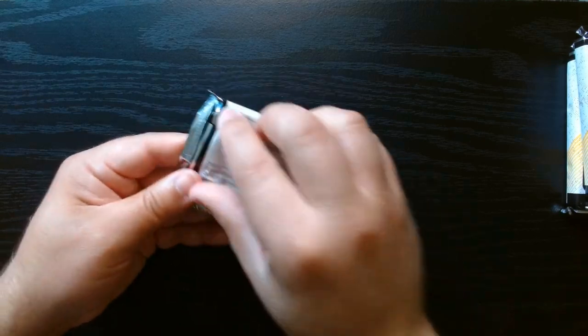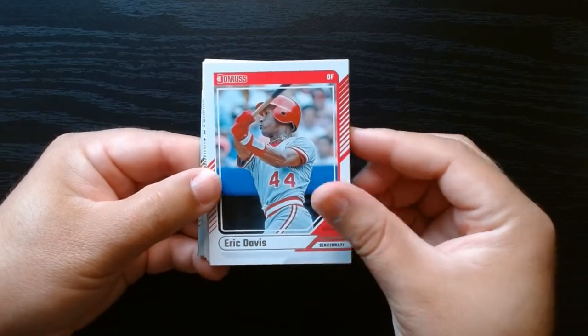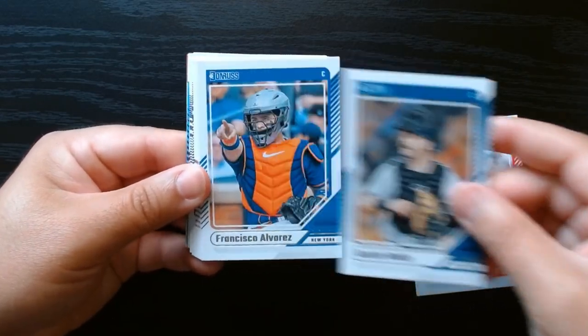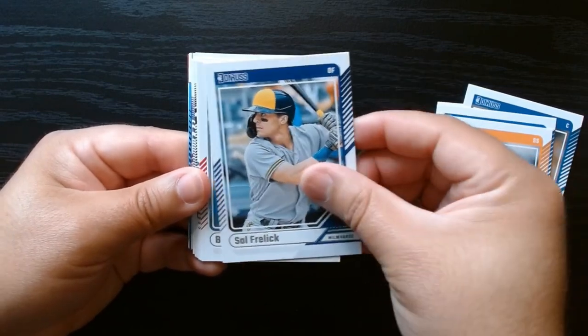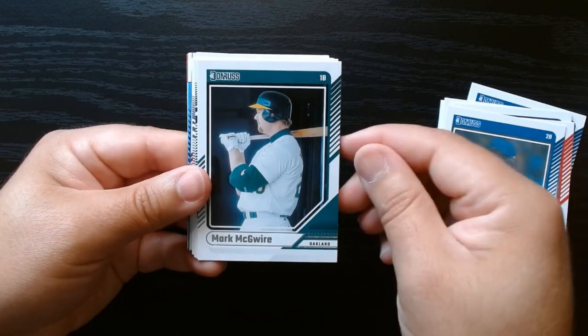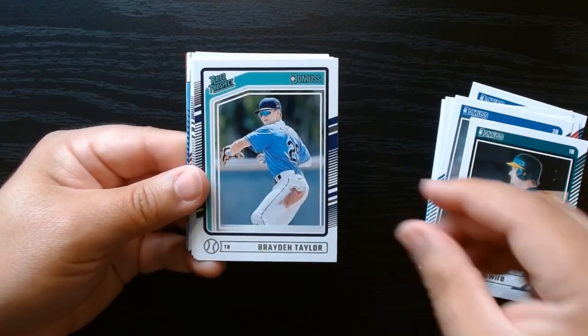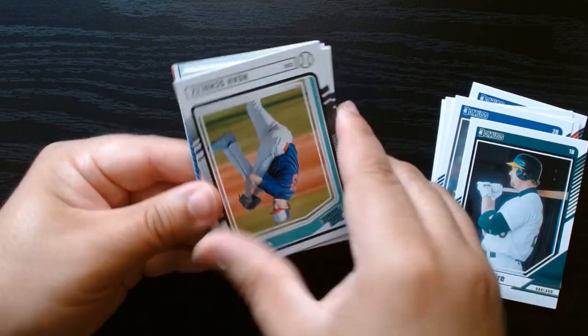Second pack, let's get it. Eric Davis — nice. So as you can see on the front of the packs, you got one Paul Skeens. The goal is to pull a Paul Skeens. Let's see the rated prospects.